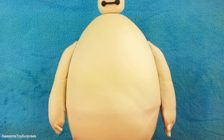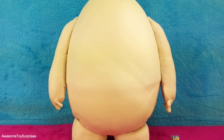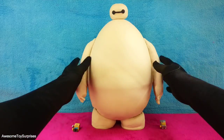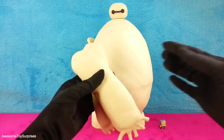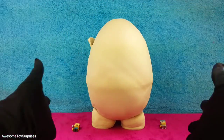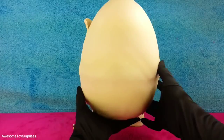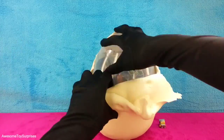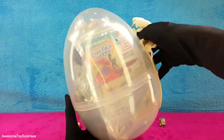It took a lot of time and a lot of white Play-Doh to make Baymax. We hope you like him. It's time to take him apart. We'll start with his arms. Next, we'll remove his head. Now let's remove all that white Play-Doh.